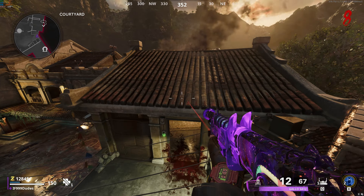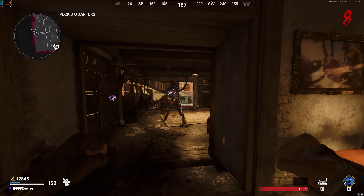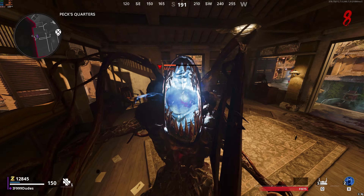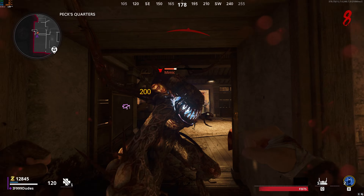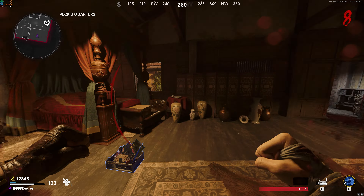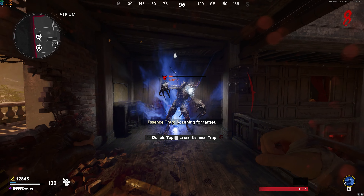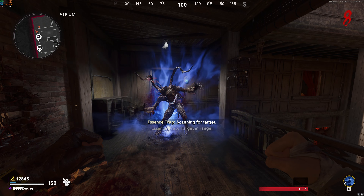The four random objects on the floor will be stuff like scrap, or lethal and tactical grenades and equipment — it could even be scorestreaks. When you walk over three of them, nothing is going to happen; they're there and you can see them, but you can't pick them up or interact with them. One of them, out of the four, will be a mimic, and when you get close enough to it, the mimic will come out.